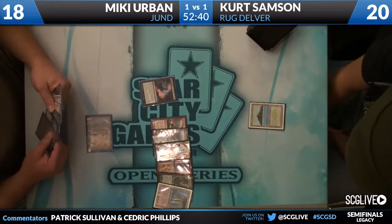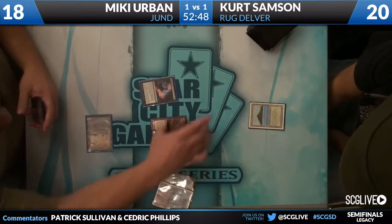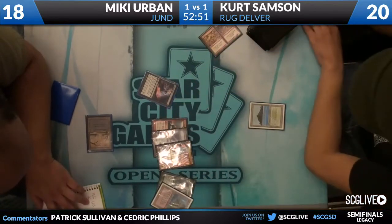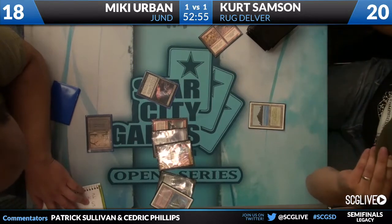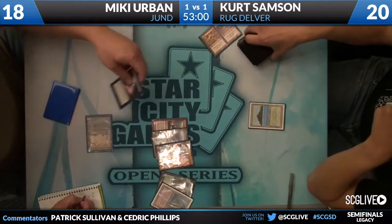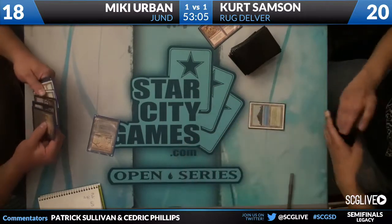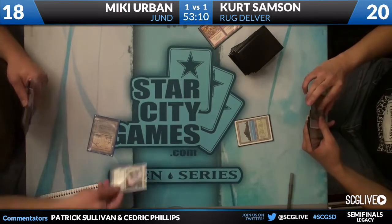We do see Mickey's hand also has an Abrupt Decay. That's important because it's going to take care of a Rough Tumble. The Tarmogoyf is the only proactive card in Kurt's hand, and that one's going to die to the uncounterable Smother effect. It's a weird Thoughtseize because Kurt just has a handful of medium-quality cards — there's no obvious one to take. Mickey can sculpt the game in a variety of directions once he has that information.